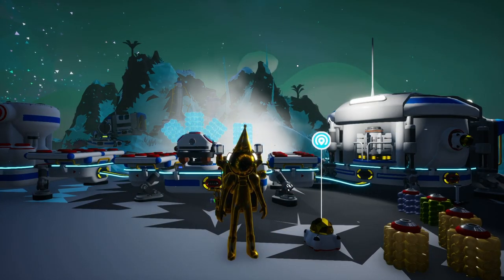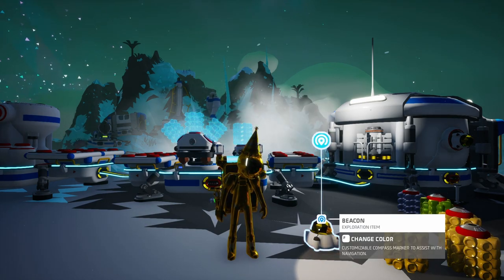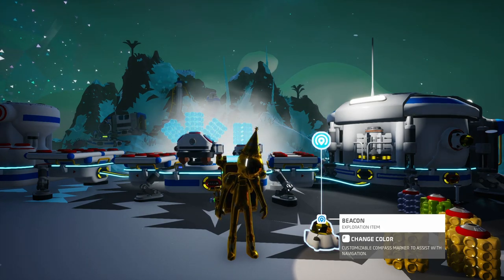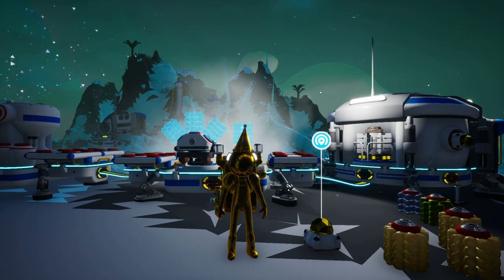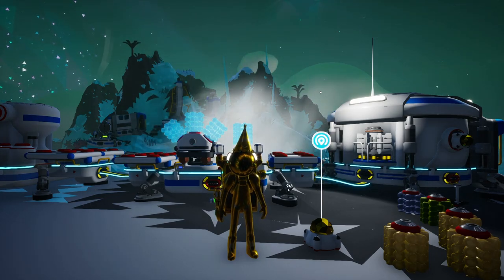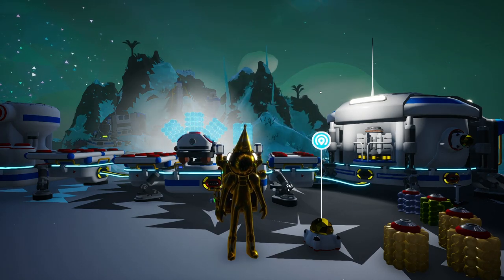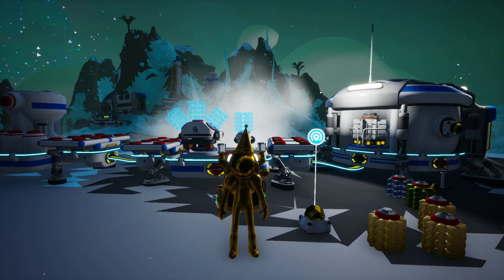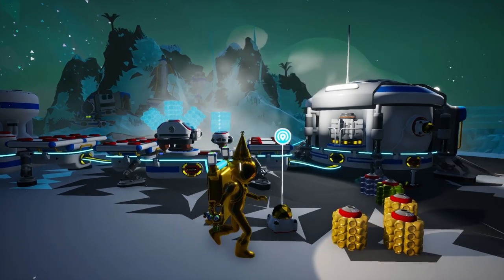Our tenth early game mistake in Astroneer is one that you're probably going to be pretty disappointed in, because it's as simple as saying you should bring a beacon to other planets when you go to them. I consider this to be specifically an early game mistake for one simple fact: you are using a solid fuel thruster in the early game. You cannot afford to land in the wrong spot. Every single one of us has said, I don't want to make a beacon, it's not worth my time, I'll just remember where I landed — but you're wrong. You won't remember sometimes, and then you wasted a solid fuel thruster, which is aggravating in the early game. So literally just bring a beacon. It's a single quartz and it's not hard to do.